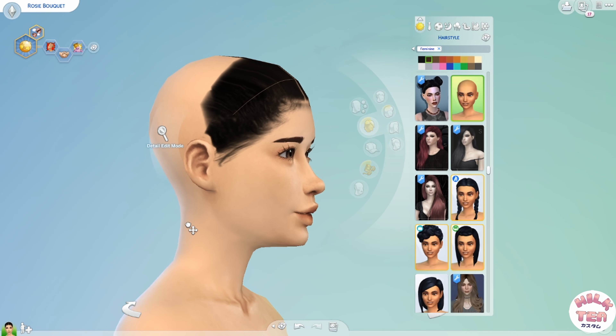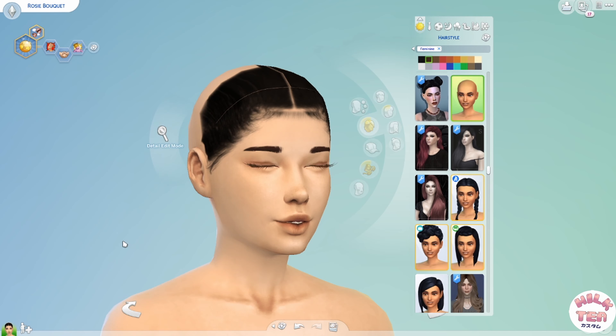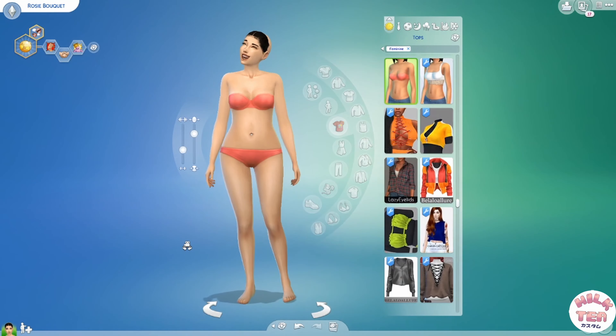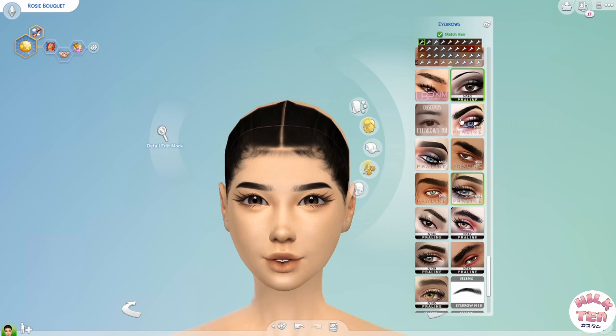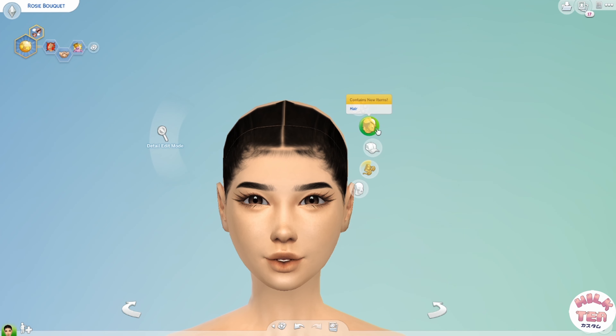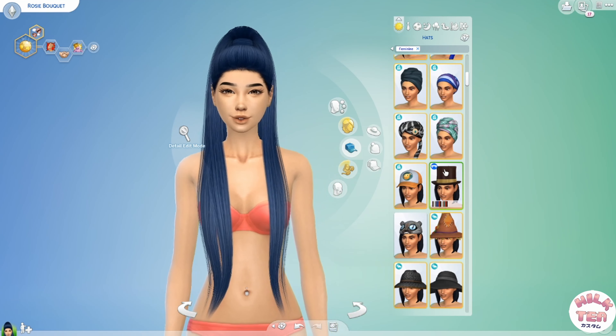When it comes to Rosie, I gave her the aspiration of Friend of the World. I think that seems pretty appropriate — she's very peppy and outgoing in Animal Crossing, so it seems fitting to make her just as friendly in The Sims as well. I also gave her the traits of self-assured, outgoing, and self-absorbed. She's always talking about being a pop star and how cute she is in Animal Crossing, so these traits just seem suitable.